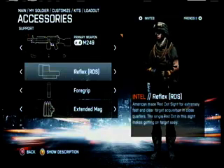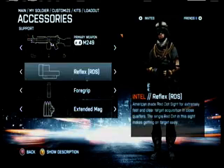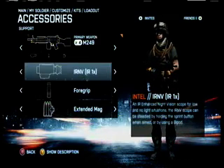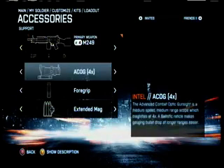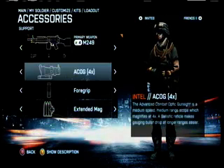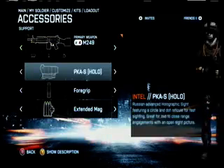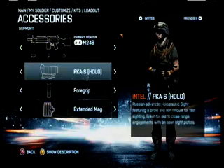That brings us to attachments. As far as optical sights go, I believe that the reflex is the best. But before we get into why that is, let's talk about its competitors. The infrared scope only works well in low-lit areas, which doesn't make it ideal for every map. The ACOG has a 4x zoom, but since LMGs are such unstable weapons, it makes it difficult to keep on an enemy with that sight. Not to mention, you don't stand a chance at close ranges. The PKAS is a circular holographic sight — next to the reflex, this is your best choice since it works at long and short ranges.